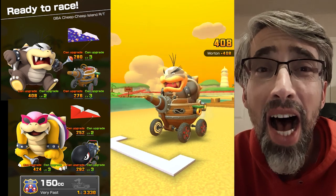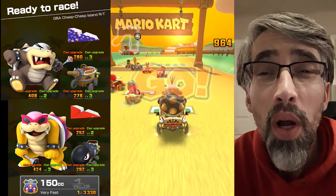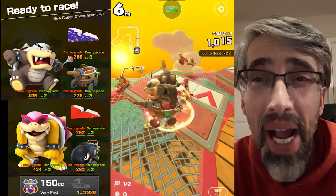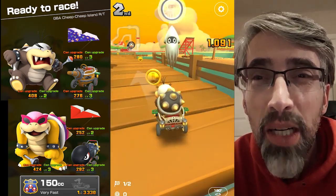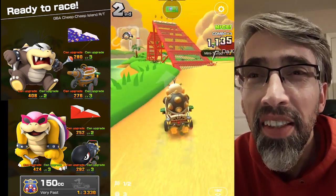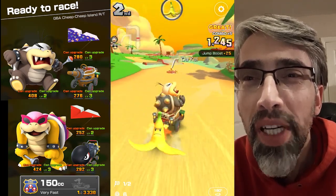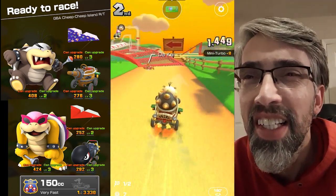The second race is the high points race at Game Boy of America's Cheap Cheap Island RT. Morton is going to take off in the Landship — looking good already, his glider is the Minion Paper Glider. He's already in a mess out of the pack. He comes out in second but there's a Blooper — he avoided that, that's good, but still not in first.